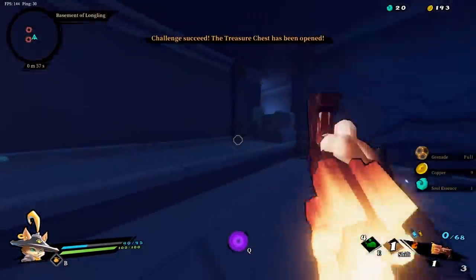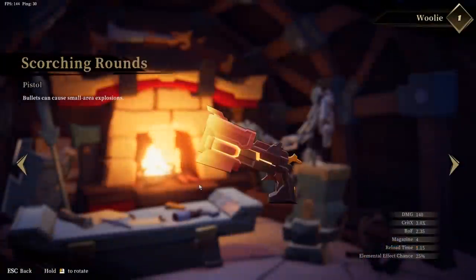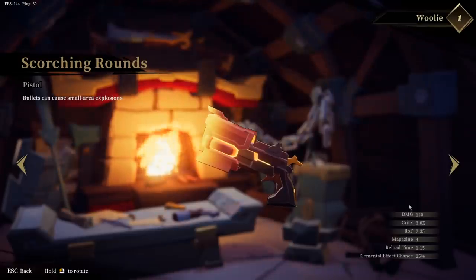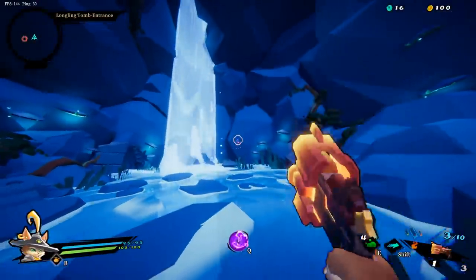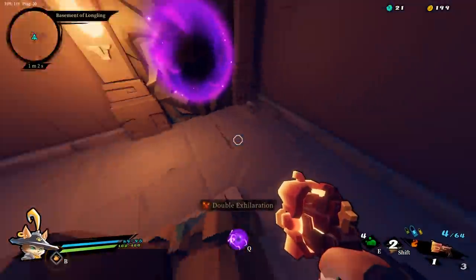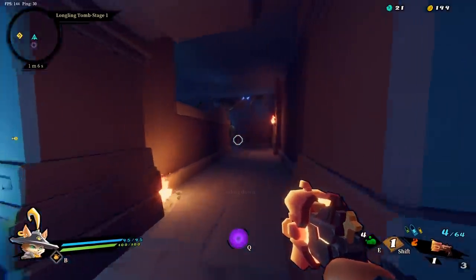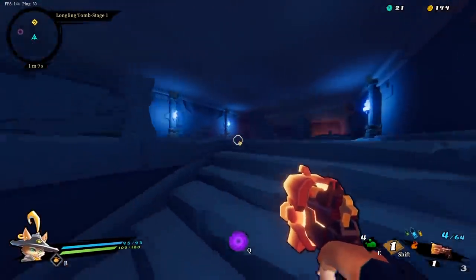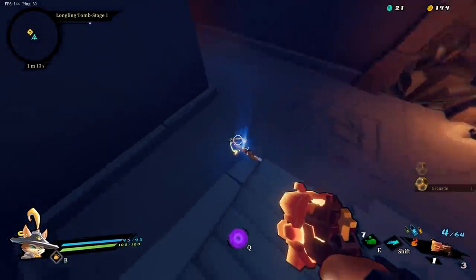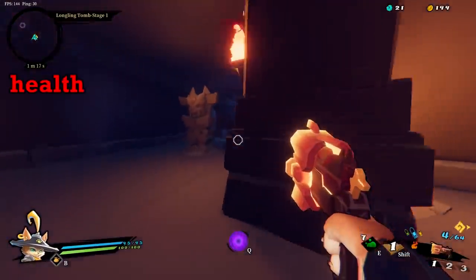Next up is the Scorching Rounds pistol which uses large ammo. It's actually more like a hand cannon than a pistol with its 4 round magazine size and massive 3x crit multiplier. It also has an extremely fast reload speed so as long as your aim persists on a target you will continue popping off shots almost as if you never reloaded. Scorching also deals fire damage which has the chance to burn a target and deal some extra damage over time, but more importantly it deals extra damage to any red bar HP.